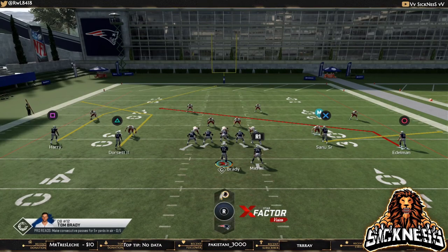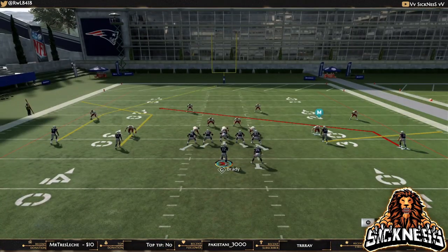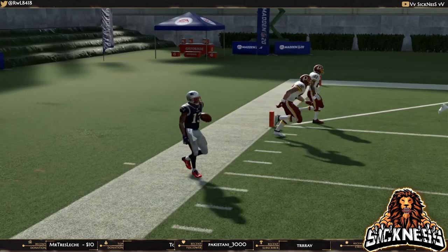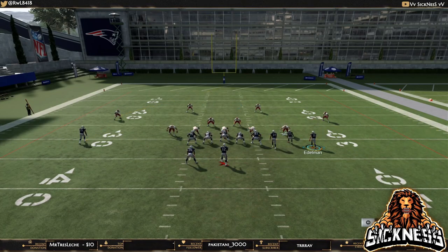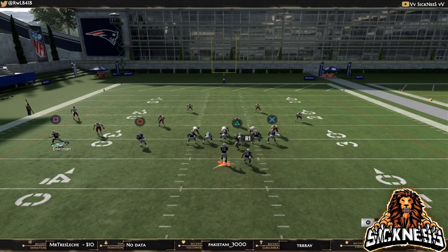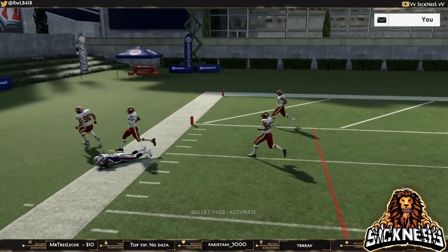The final concept is the deep post and corner combination on the same side of the field. This basically glitches out the deep zone — I use the word glitch loosely — because the deep zone will always follow the post route, leaving the corner wide open. Linebackers have no shot getting out there to guard that corner route. You can utilize this out of gun bunch, trips tight end gun bunch, and more. Trips tight end is one of my favorites because it spaces everything out perfectly.